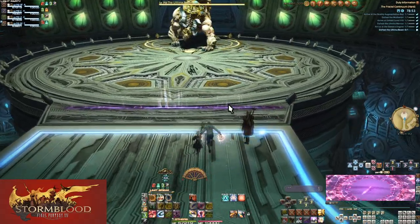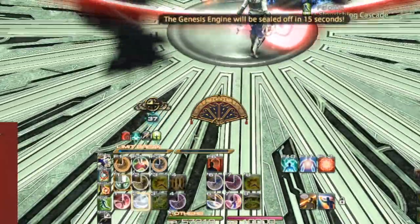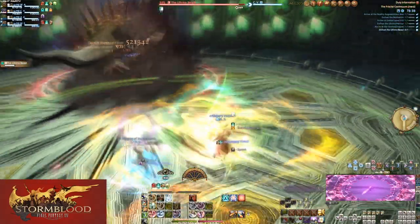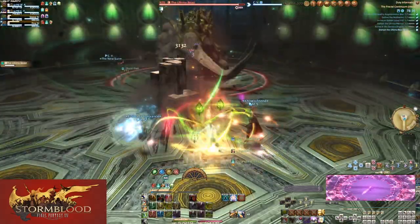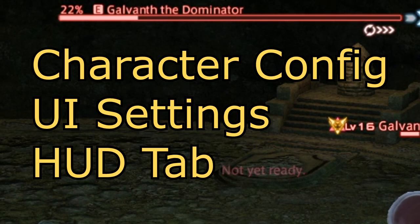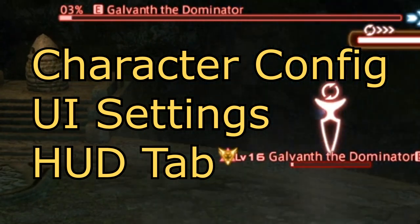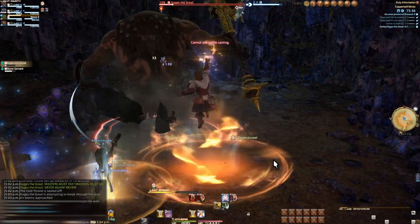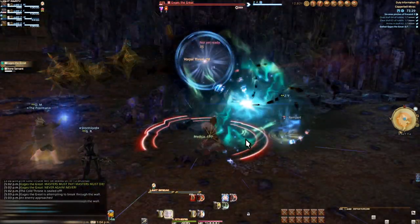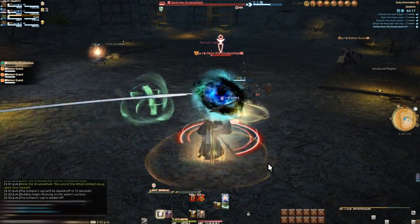There are two more things to keep in mind for the final boss. Our LB bar extends to two sections, so if we enter the boss with LB1, we don't want to spend it yet — we'll want to at least try to reach LB2. But there is a too-long point for waiting. I usually try to wait until at latest the boss has 10% HP left. If the boss hits 10% HP left and you haven't hit LB2, it's probably better to just LB1 — by the time you get to LB2, the boss will have died from LB1 anyway.